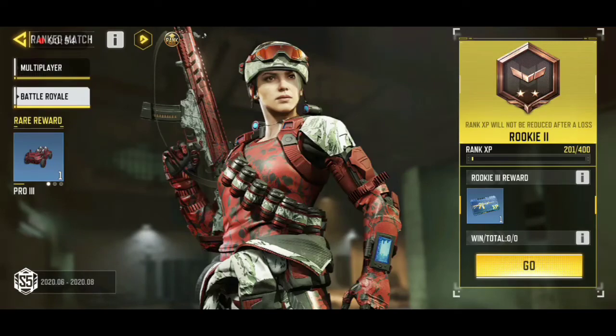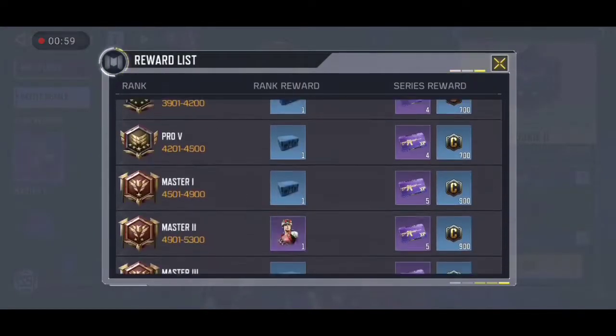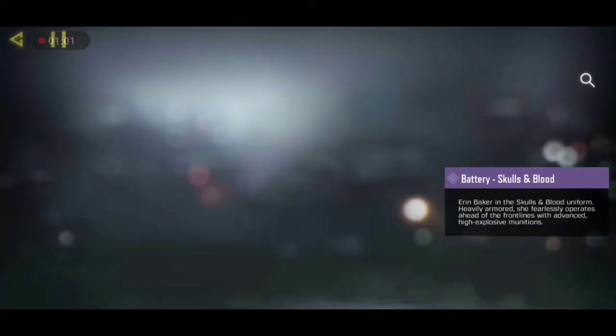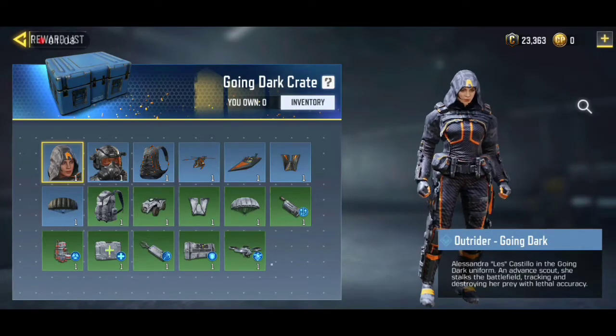Now go to Rank Rewards. The third character is Battery Skull and Blood. If you reach the Master 2 rank in the Battle Royale area, you are going to get the Skull and Blood character for free. As you can see here, we are going to get this character for free.